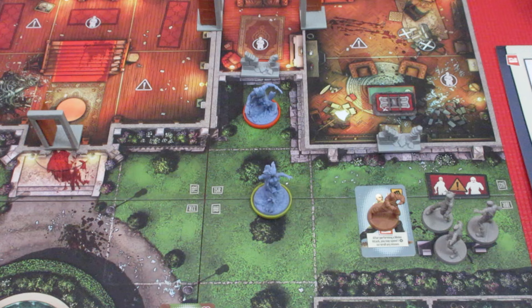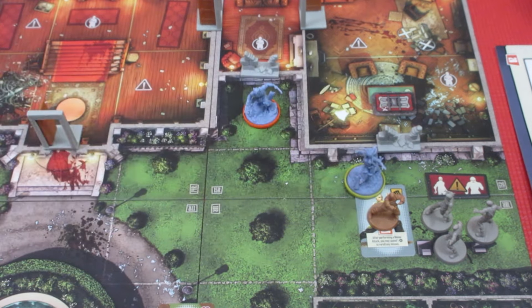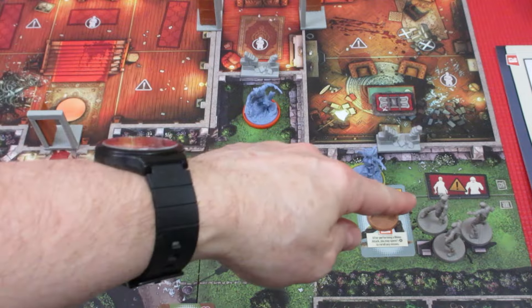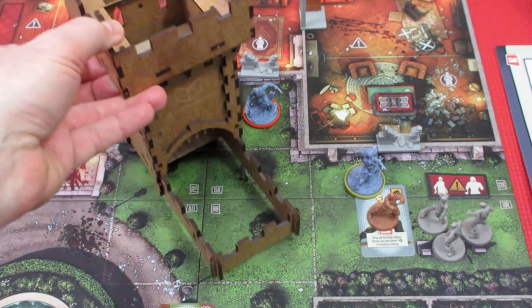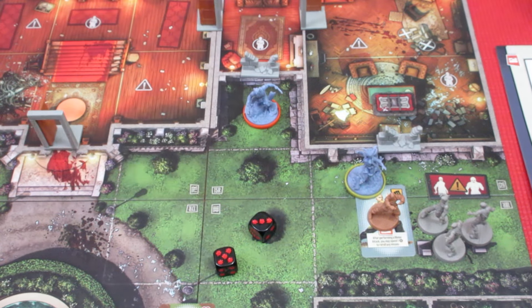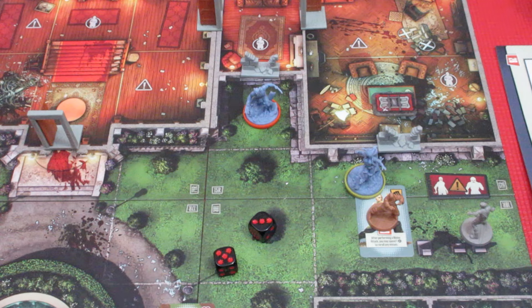That gives her 4 experience — she's up to 12, same as Wolverine. She's got 2 actions left. She's gonna move over here — this is really dangerous, but I love it. She's got 1 action left and no power. She's gonna be rolling 2 dice. We're trying to rescue bystanders; we don't want to lose them. She's got 2 dice hitting on a 3+, and at least she gets 2 of them — she takes out 2 walkers. She's up to 14 experience.